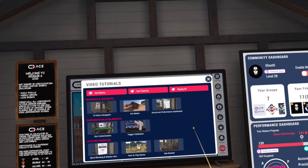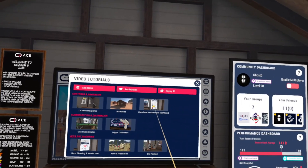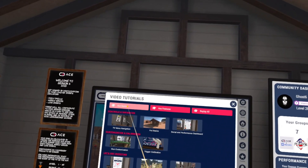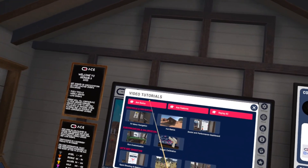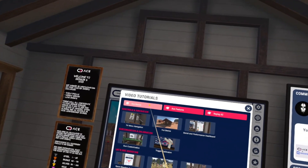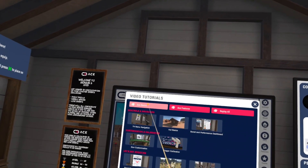If you're not sure what ranking is about, go ahead and click Get Ranked. If you want to find friends or play online, click the Social and Performance Dashboard. You'll learn all about ACE in these videos. We'll run through each tutorial so you can see where they are and what they're about, and for those interested in purchasing ACE, this will give you a sense of how it works. We'll click on Basics.